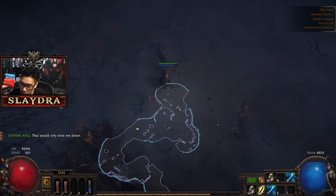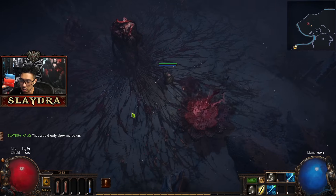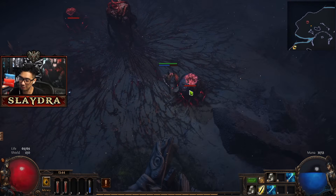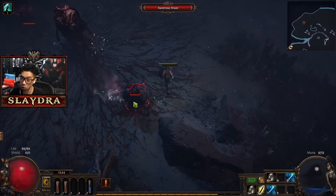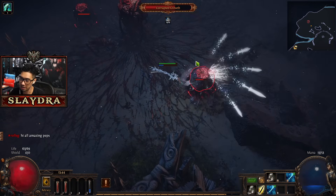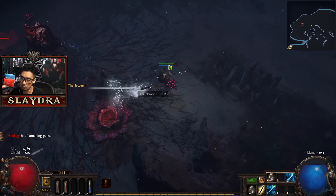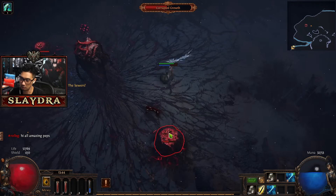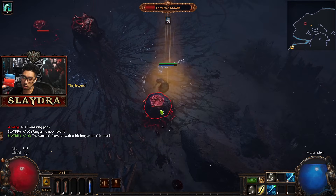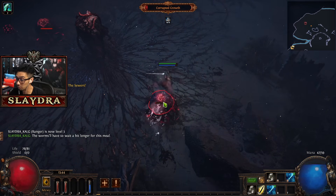We're coming up to our first brand new league mechanic. Interact and begin the encounter. Almost every single league for the past few leagues has been super overtuned - meaning it's way harder than it should be. In the very beginning, sometimes it's better not to do the league mechanic because the rewards aren't that great since it's level one content. We're at least going to experiment with it and I'll tell you if it's worth it or not. Most of the time for the past few leagues it's never really been worth it.